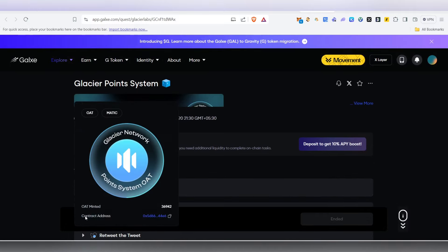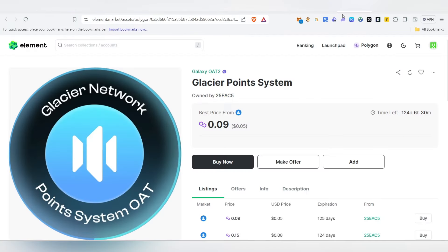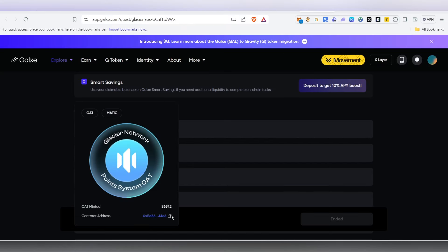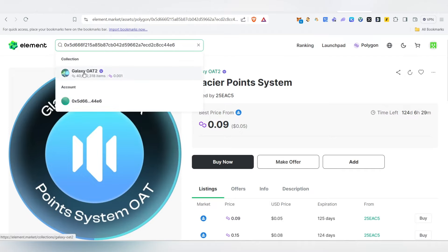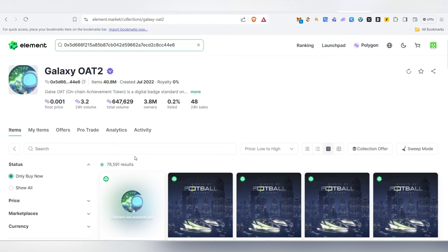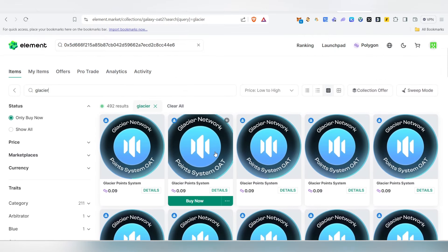Previously people may have minted the Glacier Network Point System OAT, but currently it has ended. If you want to mint this OAT, it is already available inside the marketplace. All you need to do is copy the contract address and come back to Galax — paste it in the search bar, type Glacier, and you'll be able to find it. All the OATs will be available and here you can see the Glacier Network Point System OAT is available.